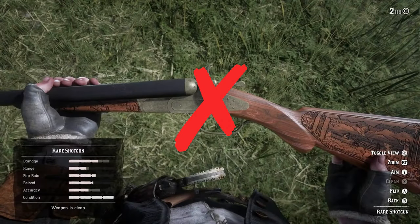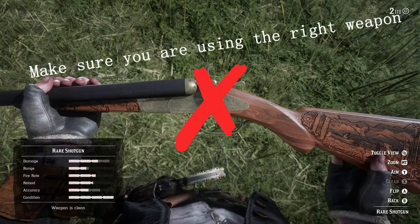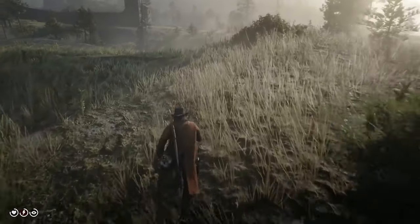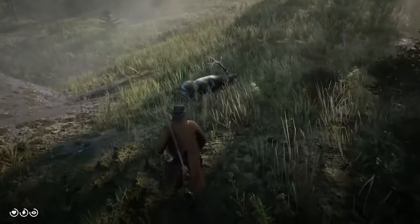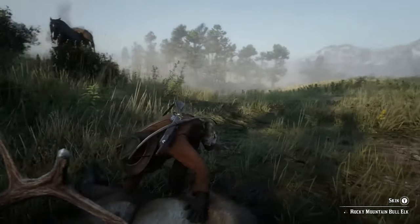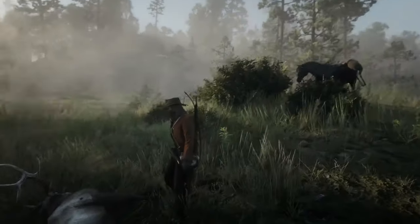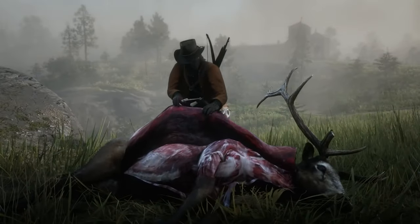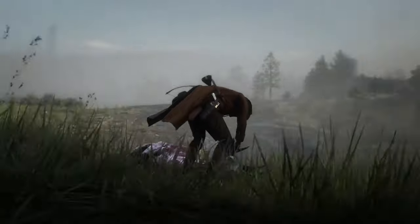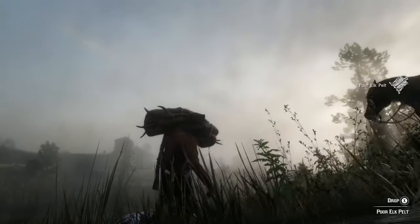You can also open the compendium from the pause menu, select the listing of the animal that generated the three-star rating, and the compendium entry will tell you which weapon to use to kill it while keeping the three-star pelt intact. Using too powerful a weapon can damage the pelt, so pay attention to the right weapon. Even with the ideal weapon, you need to make sure you take a one-shot kill — shooting more than once can spoil the pelt. Use Dead Eye to aim at the vitals for a single clean shot.